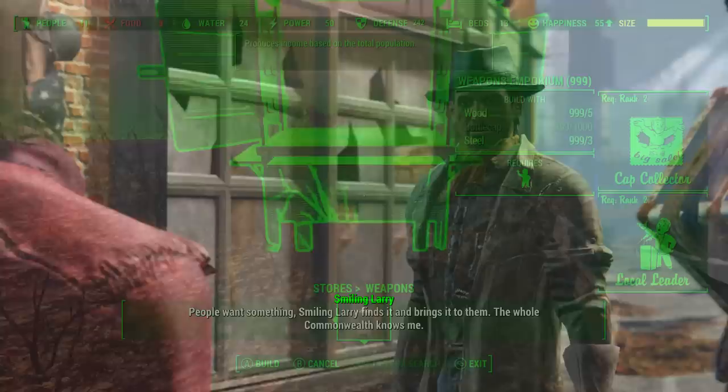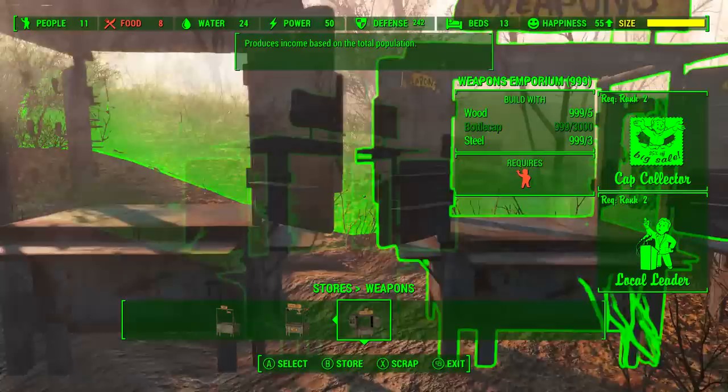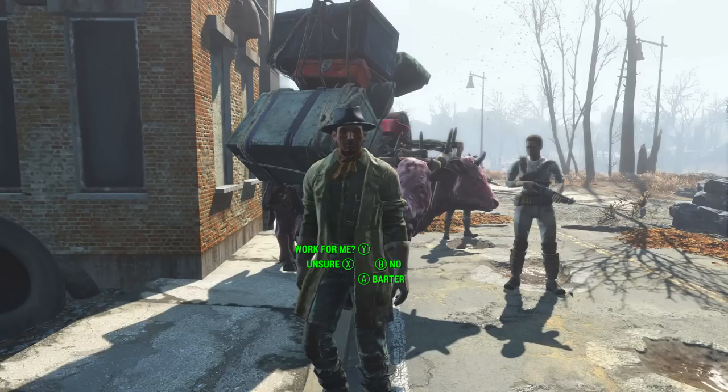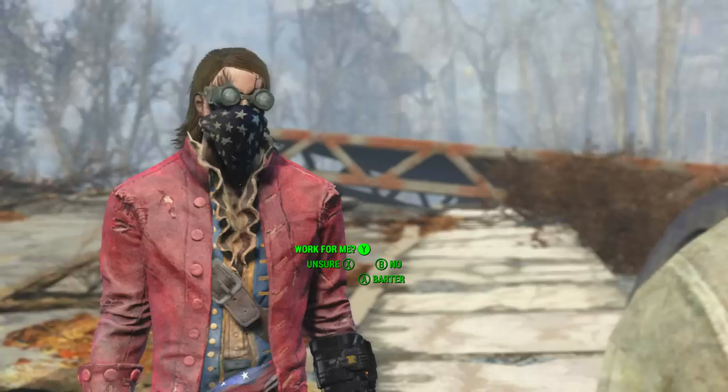A pretty bad track record so far. Then what I did was went back to my base and built four Weapons Emporiums — which you do not need to do — but for whatever buggy reason this seemed to be somewhat of an incentive for Smiling Larry. After doing that, I went and encountered him for the fourth time, and luckily this time it worked. The option to hire him was there.